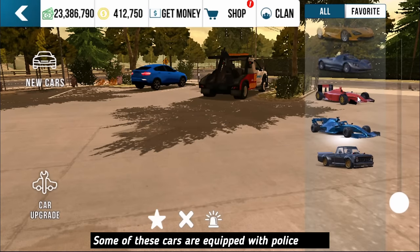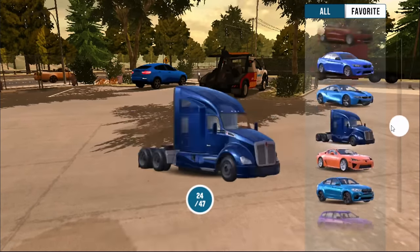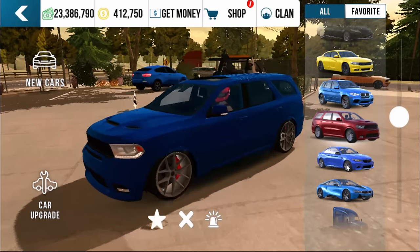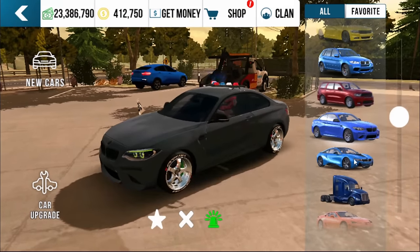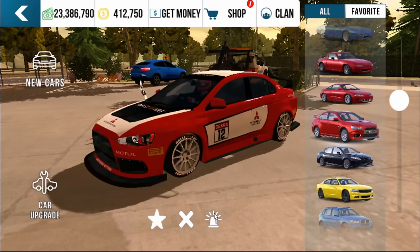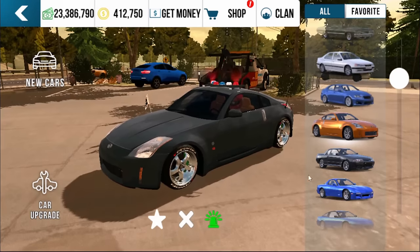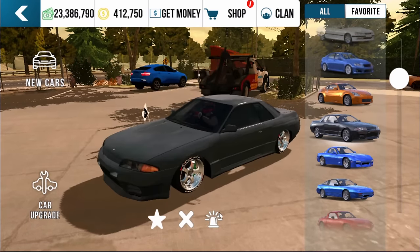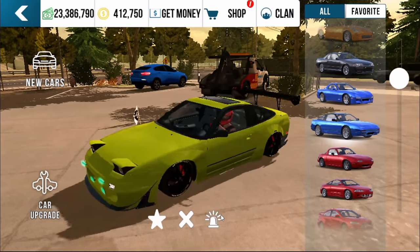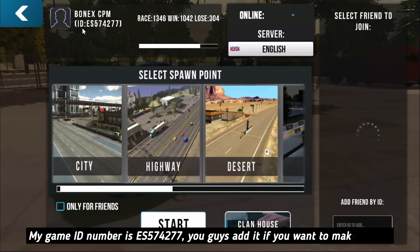Some of these cars are equipped with police lights. My game ID number is ES574277 — add me if you want to make friends.